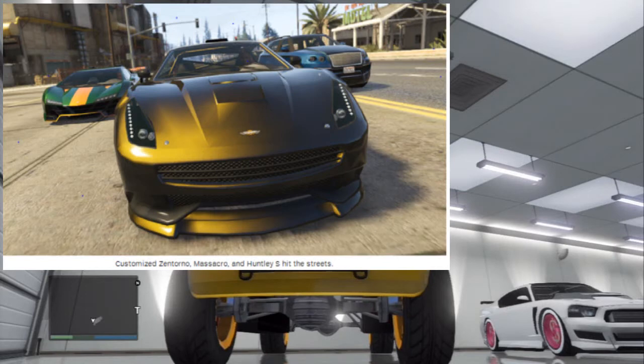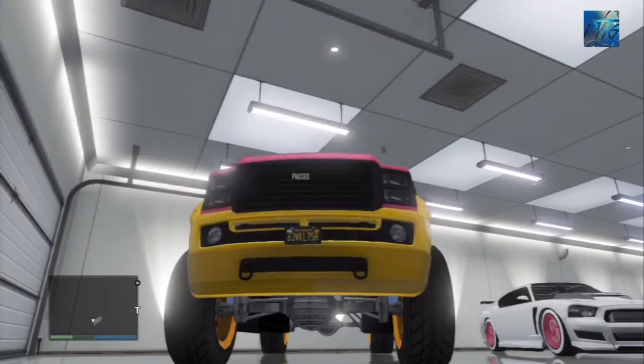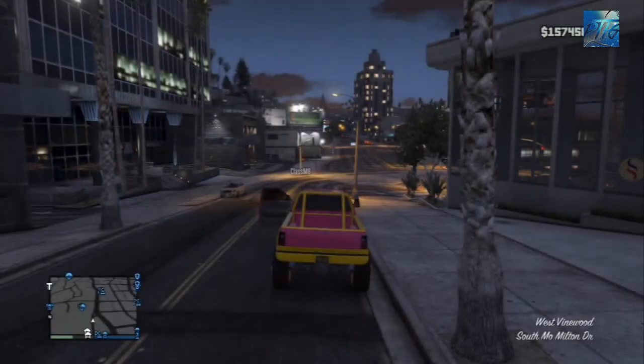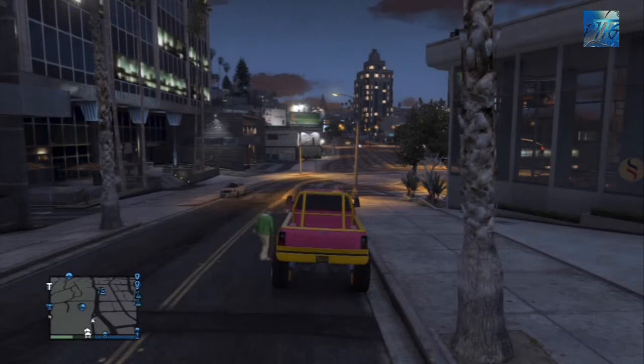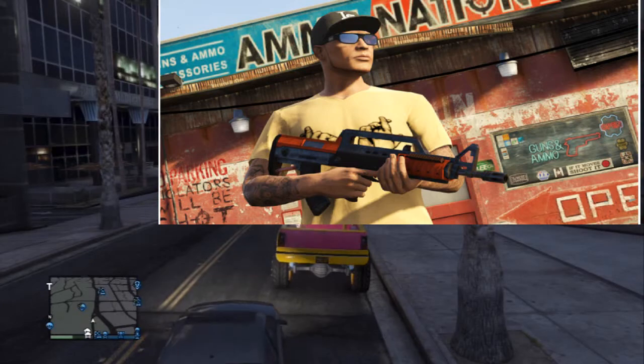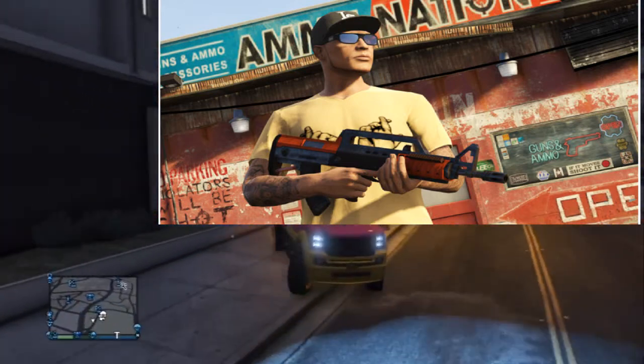The other two cars are the Massacro and the Huntley S. The Huntley S is the blue one in the back and the Massacro is the one in front. I'm not really looking into buying the Massacro too much, and I'm probably not gonna buy the Huntley S either, since I don't need that kind of car in my garage — but I have to see how well it performs.